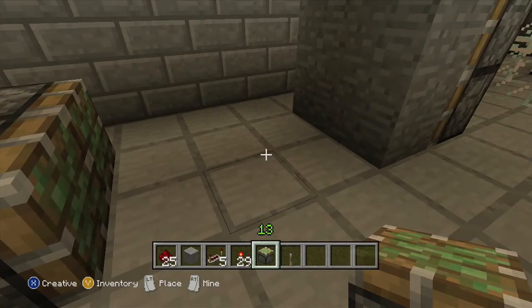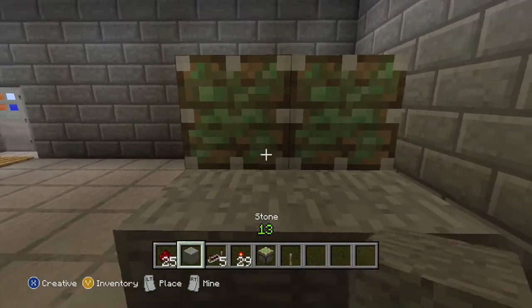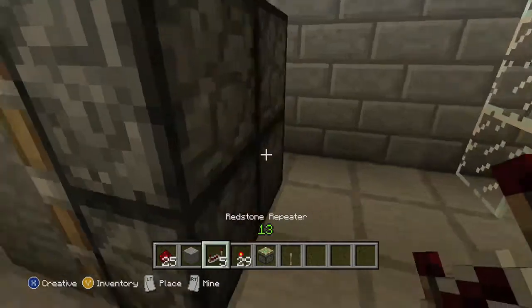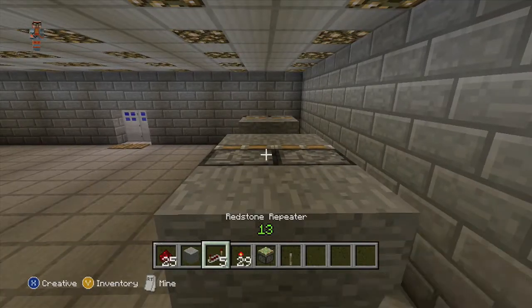That's to make sure you've got the right space between the two blocks, just so they'll be able to crush people in the middle. Next you want to put some redstone repeaters by each of the pistons. For the top ones you need to put some stone down beside them.